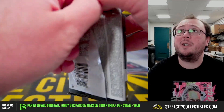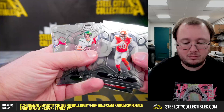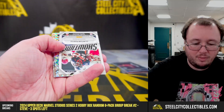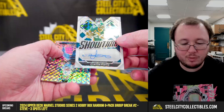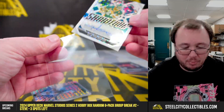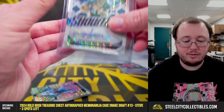Our final pack of this break. Showtime signature, number 9 of 25 — Clinton Portis. Portis in this one is for the Denver Broncos. AFC West, going to Drew.